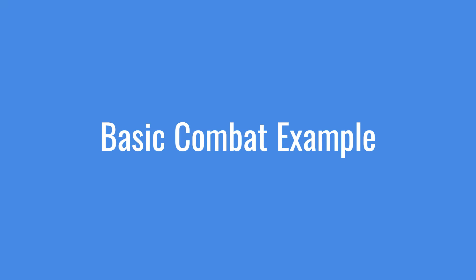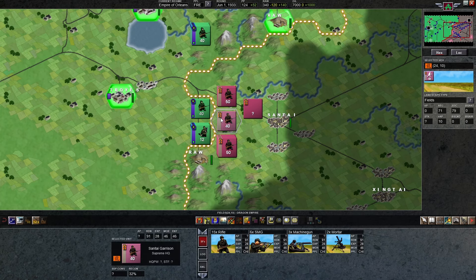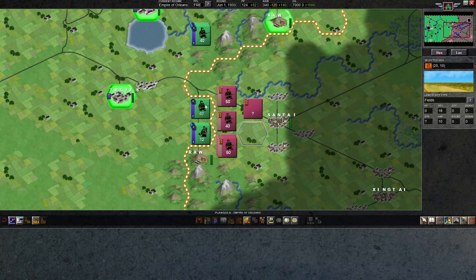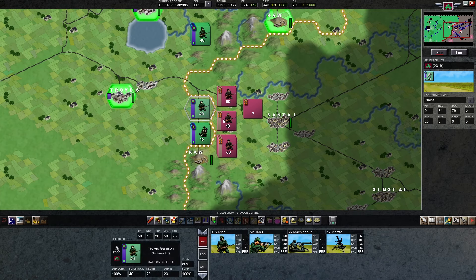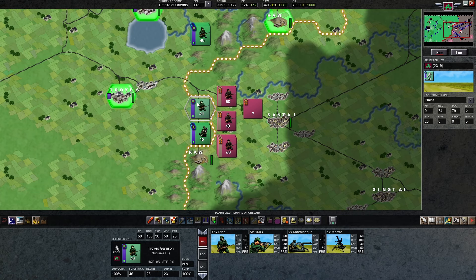We'll start off with just a basic combat — two units going at each other — so we can see how that works and how the results screen works. One thing about the way this system works that's a little different from some other games is that you don't necessarily send your unit into battle against the enemy — you select an enemy and decide which of your units are going to fight it. I'm playing both sides here so I can set things up. Right now I am the green team, the Empire of Orleans.